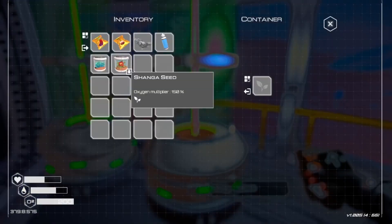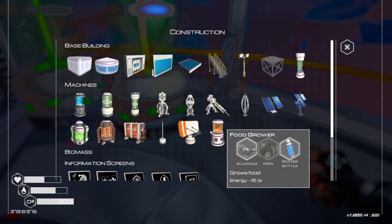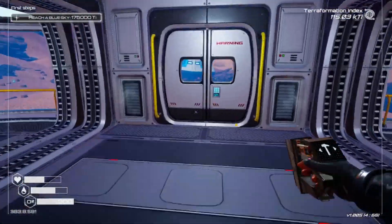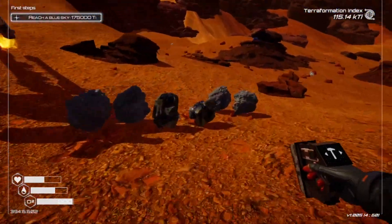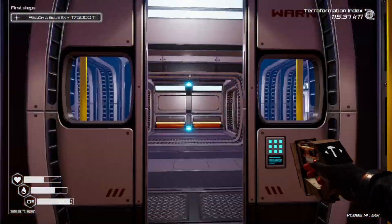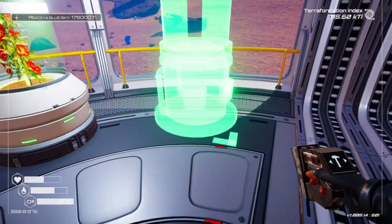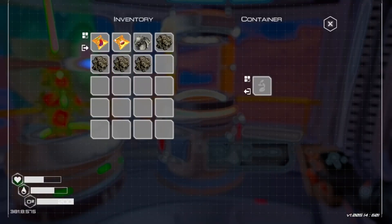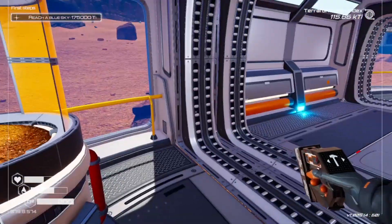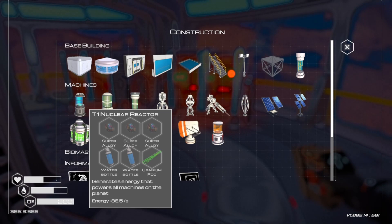I only have two of those built. And then the food grower — iron? Do I not have iron? What the fuck, why do I not have iron? I will take all this gladly. Yeah, food grower. We got the heaters over here — super alloy, super alloy, uranium rod, and two water bottles.